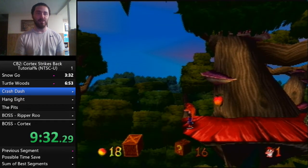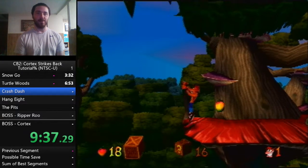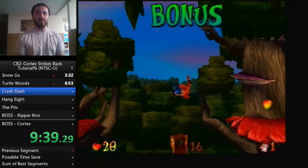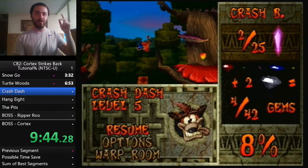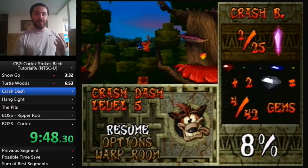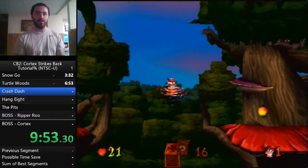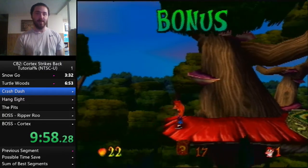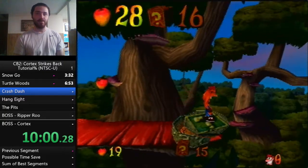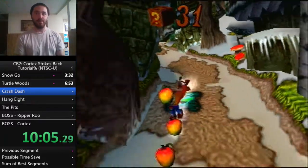If you miss a box, you can use a technique called a spin bounce. When Crash hits the peak of his jump, spin, then spin again as he's about to fall and hold jump — you can spin the box without falling. That'll come into play in another bonus later in this warp and it's a good backup.